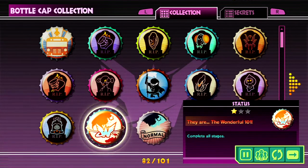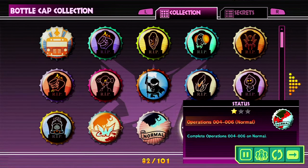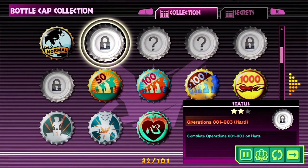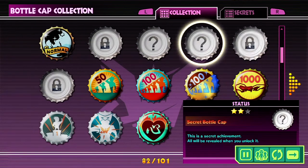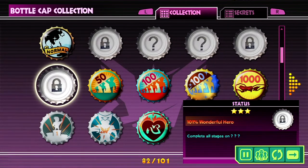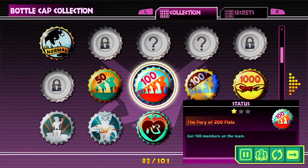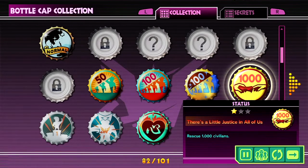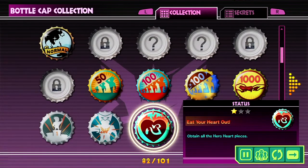I've pretty much covered how to get all of these throughout the walkthrough, and they do tell you there how to get it. But the ones that I'm missing are kind of Operations 001 to 009 on hard, Wonderful Hero which is complete all on hard, and then 101% Wonderful Hero which is complete all of them on 101% difficulty, which is difficult to say the least.